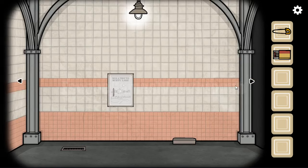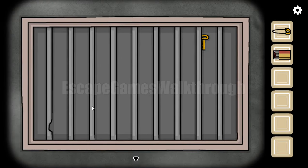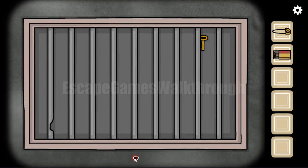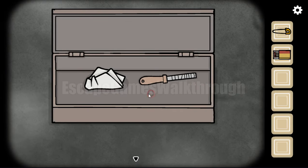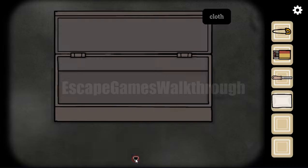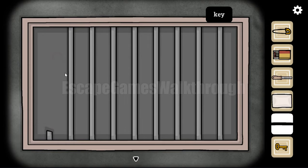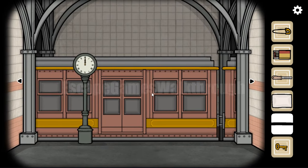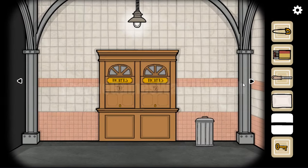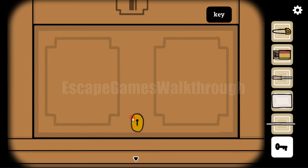Then going to the next screen. Here we can see the drain, the key, and one of these roads is also corrupted. There's a poster. Let's look here — you can take a file and also a glove. With the file we can saw this road and then use the road to push the key and get it. Going further to the right, the train is about to leave but we need to wait for the next train.